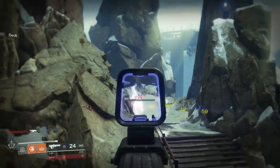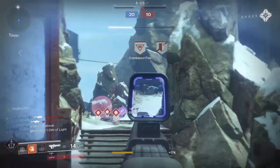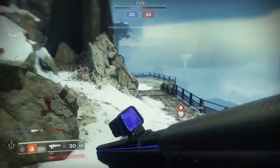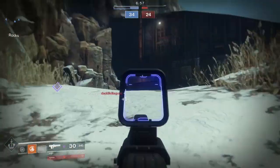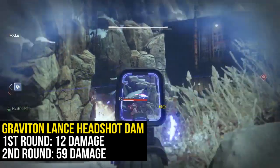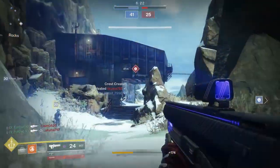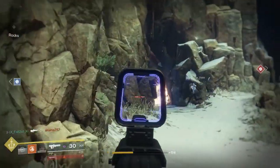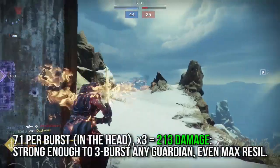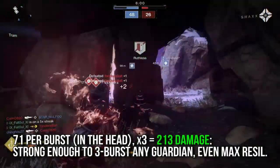So why don't we go ahead and talk about how the Graviton Lance performs in PvP. In short, this gun is a monster, but only within its intended wheelhouse. Let's talk about damage numbers. If you fire the Graviton Lance and hit the enemy in the head, on your first bullet you're going to do 12 damage. The second bullet, followed by the tremendous kick, will do 59 damage. For those of you keeping score at home, that's almost five times more damage than the first bullet. That comes together for 71 damage per burst, for a whopping grand total of 213 damage if you land three bursts to the head on your enemy.